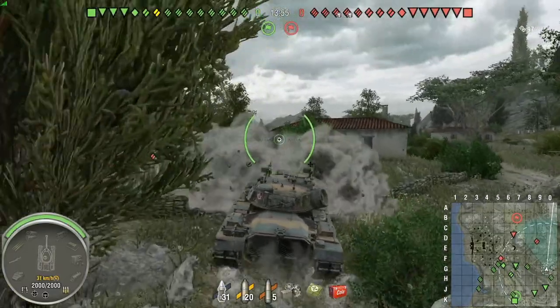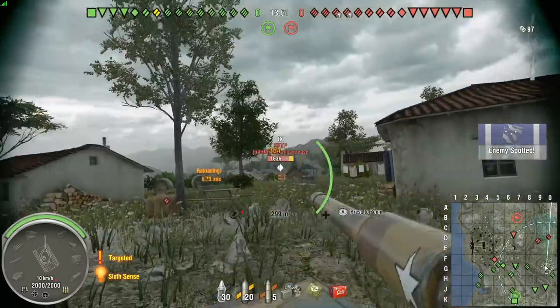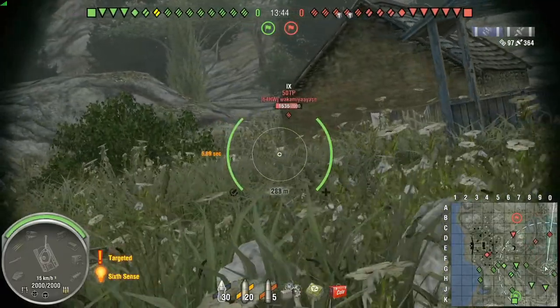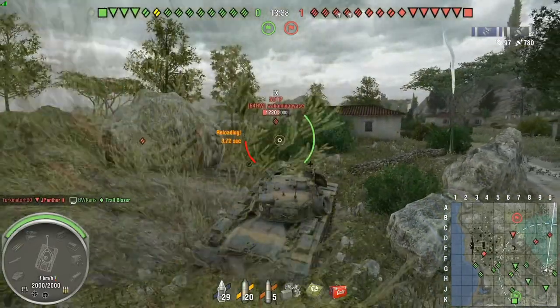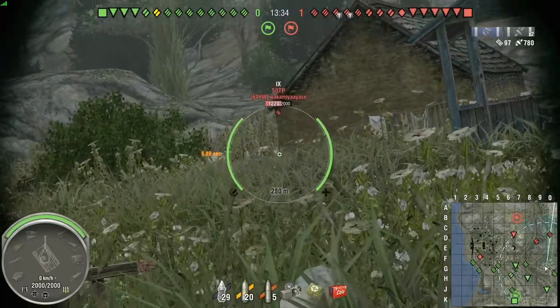Around the 9-0 line up here, there's a lot of foliage that you can be using — a couple of positions to pop out, go back down. Putting a nice, good, juicy 364. A little bit of a low roll for our 390 alpha inside the Patton here, but it's enough — going straight through his driver. Probably killed the driver.